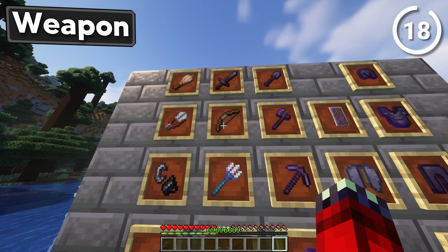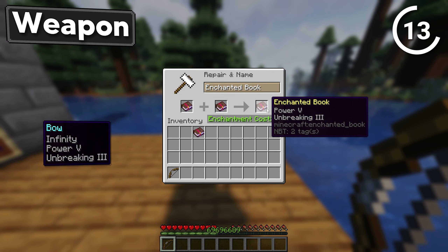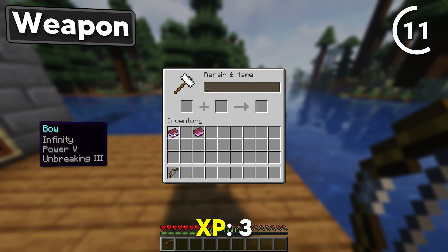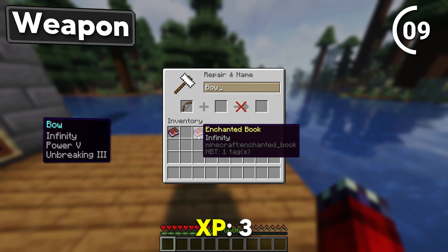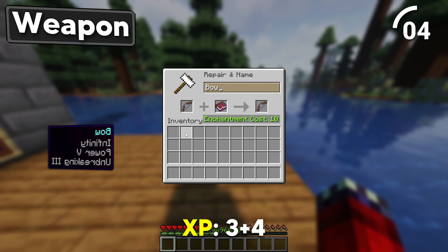We're going to combine Power 5 with Unbreaking 3. For infinite arrows we can use a bow with Infinity. And then combine the bow with the book.